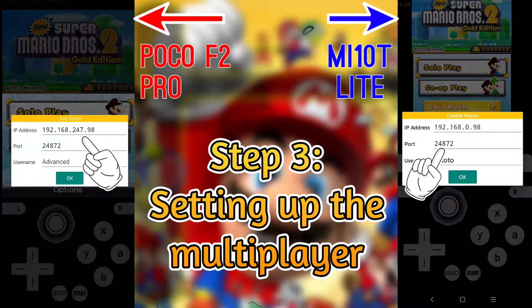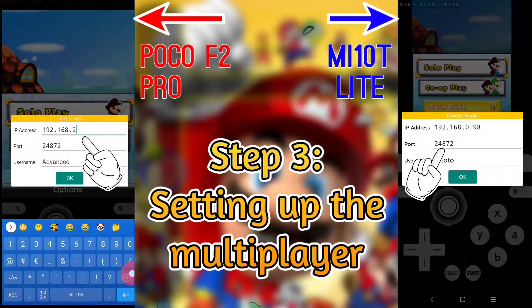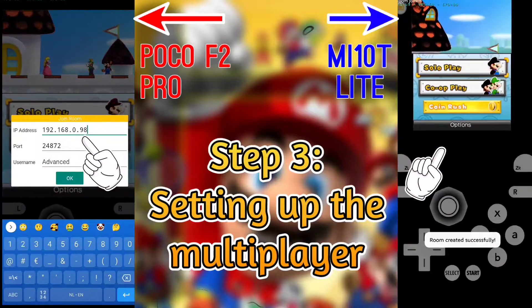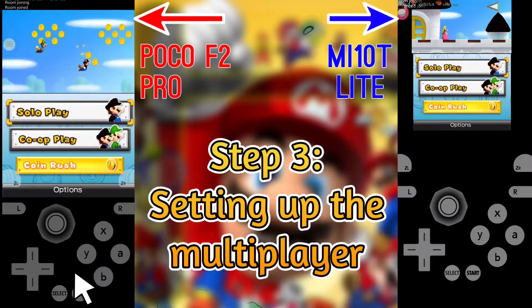The device that is making the room must tap create room. Let the other phones tap on join room. Make sure the joining phones have the correct IP address and port from the hosting phone. In the bottom, if you see a room join successfully message then you did it correctly.